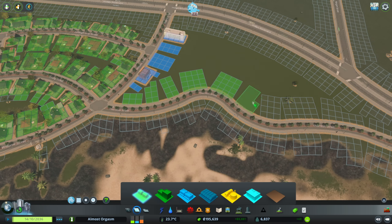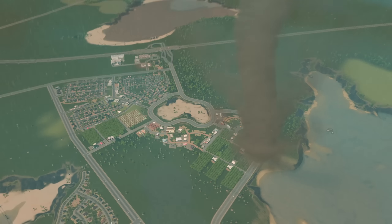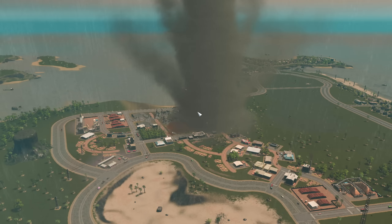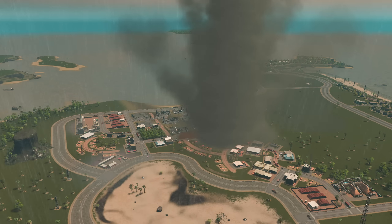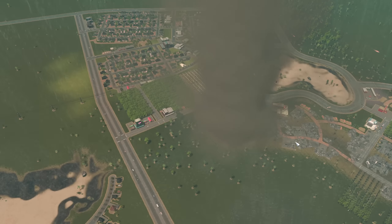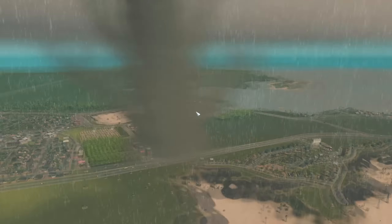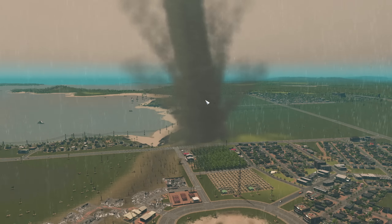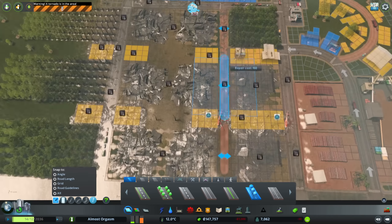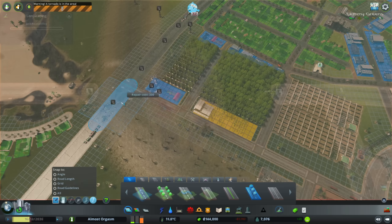A wise, totally real, definitely not made-up man once said: when there's progress, there's de-progress. Tornadoes — there's tornadoes. One of the DLCs offered for this game is aptly called Natural Disasters, and so I suffered a good few disasters through this run. The first proper disaster was this tornado, and you can see the path of destruction it left. But luckily, the emergency services I had in place got up, did their thing, and the city made it through just fine.